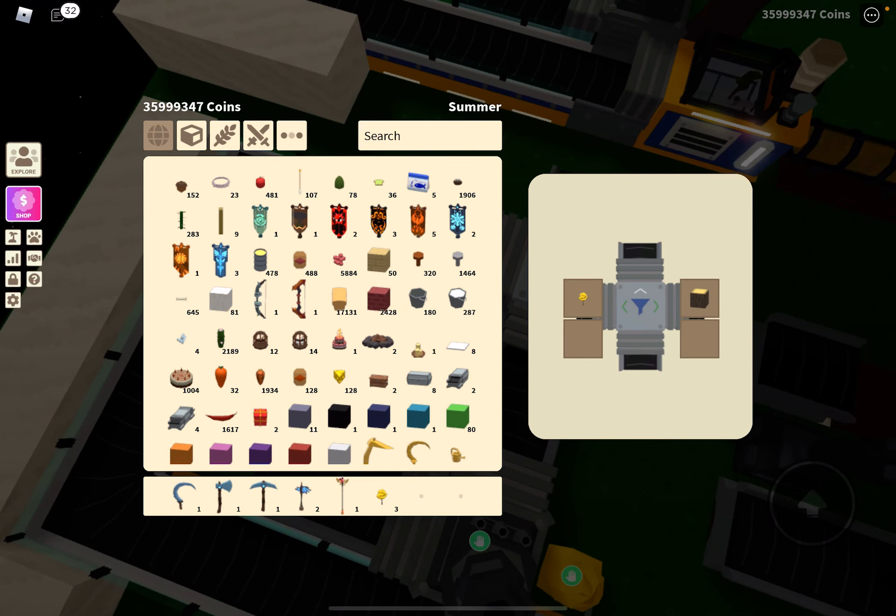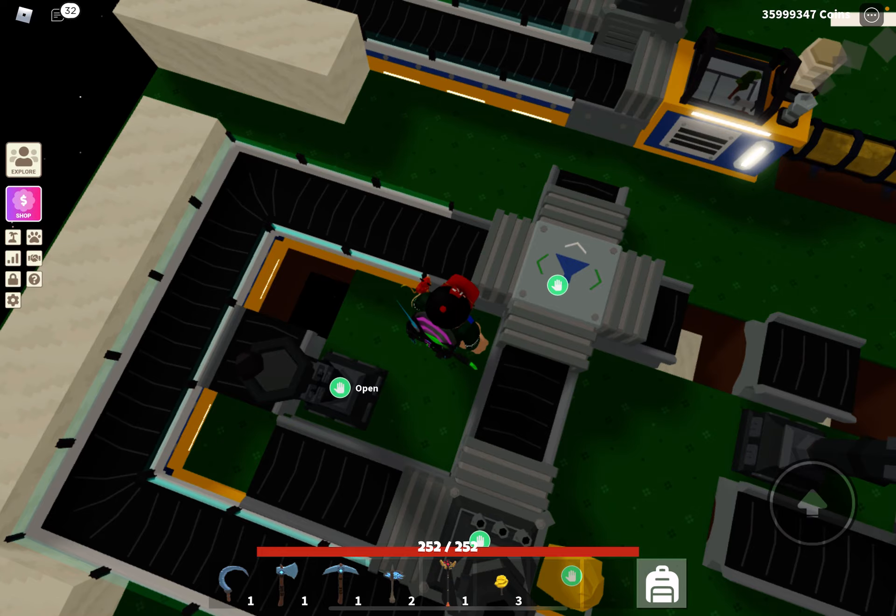If I open the filter conveyor up, you'll see I've got the sapling going one way and the wood going another - which is a brilliant use of this because you can actually split what comes out of that lumber mill without trying to fluke it. Anything that's left over that isn't in left or right will just go straight ahead, but there are only two things coming out of this one.